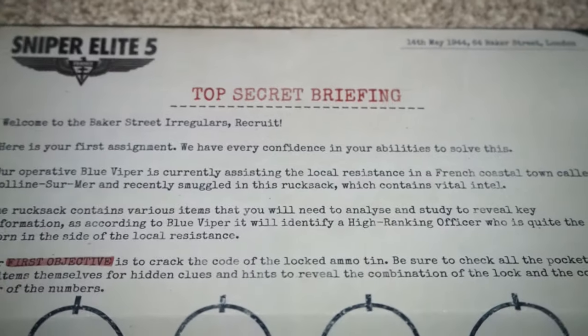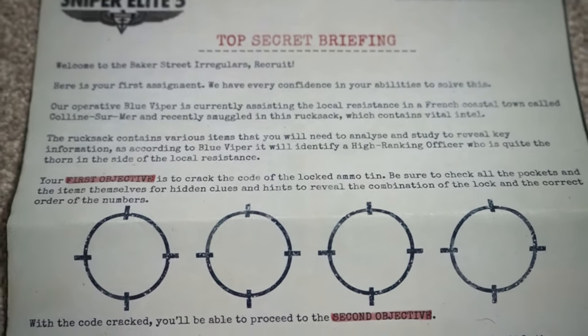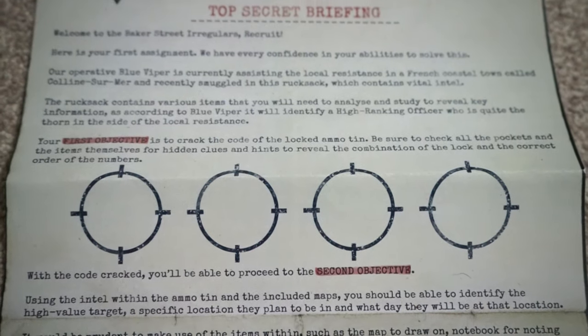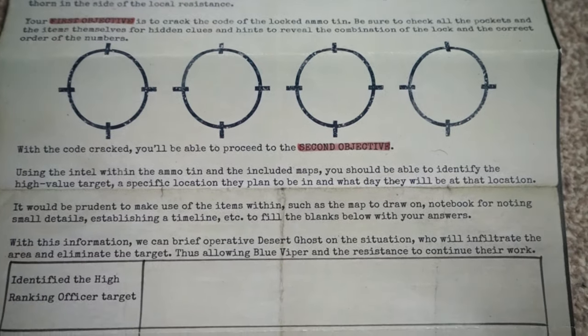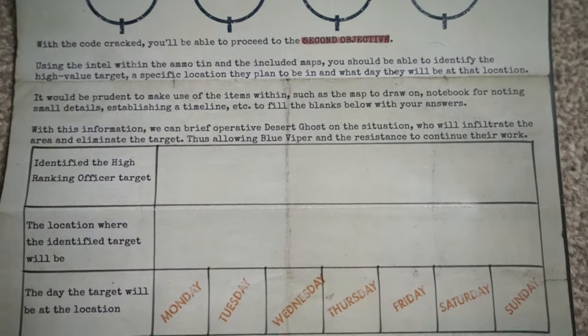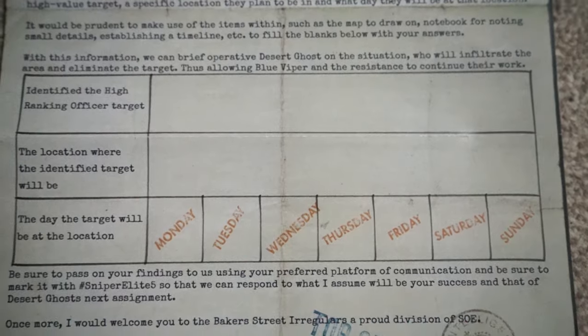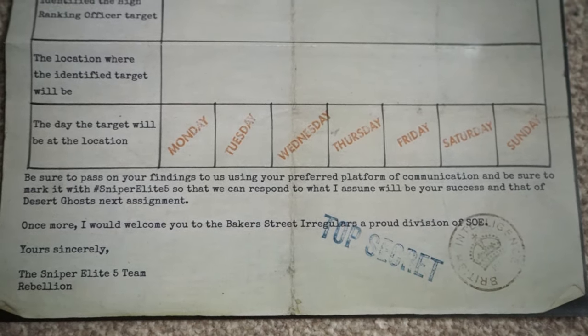So first off, we received this mission briefing and inside was a little bit of information on what exactly we need to do. As you can see, it explains our top secret briefing. So it looks like we've got two objectives — one being how to crack the code on the padlock, and the other to actually find the officer target. Now I'll get onto the target a little bit later on, but if you want to play along, I will leave the answers in the description below, so don't click 'see more' till later.